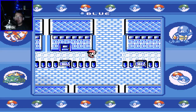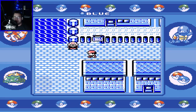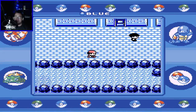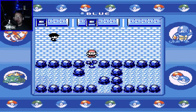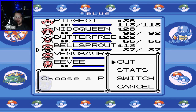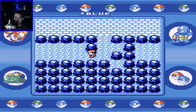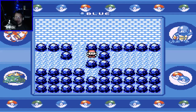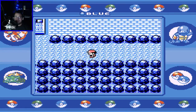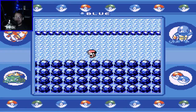I just ran in and checked — the Team Rocket hideout is still available, but I will not be doing that on camera. It's nothing spectacular, so we're gonna go take on the Celadon Gym. There's something here I feel like should be here — all these coves just seem pretty suspicious.